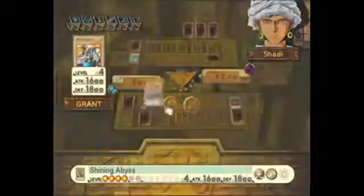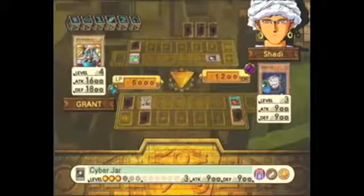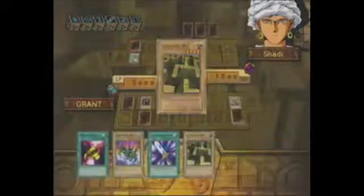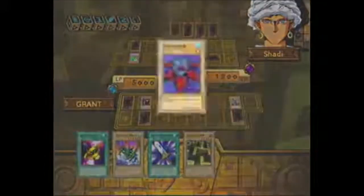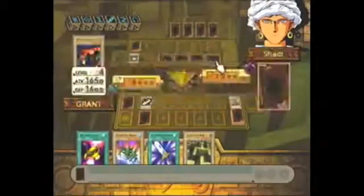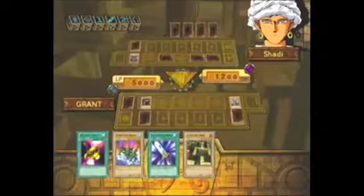Shining Abyss — what the heck? Cyber Jar! He summoned that card. He summoned something with 2,000 attack points. He's drawing nothing but monsters. I can still attack, but I know I'm not attacking the card with the strongest defense. I'll take this one, because I know that one has no effect or it's throwing defense.